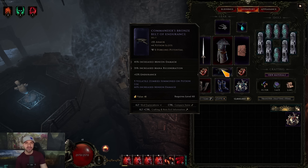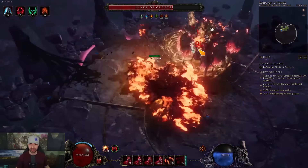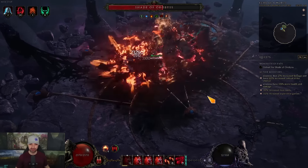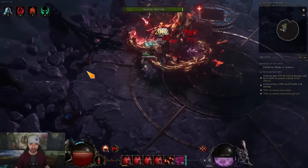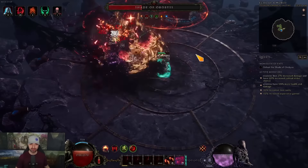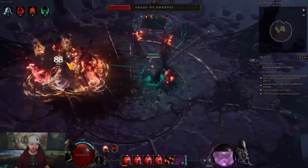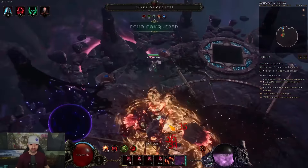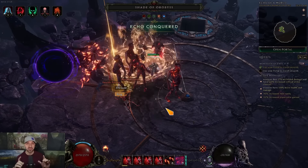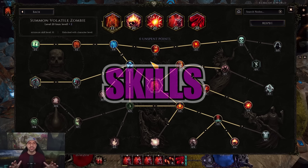Check out this fight: this is the Shade of Oribus at Corruption 220. Looking at damage output — doing pretty good — and we have kill threshold. That was really fast. Let me show you how to recreate this build.